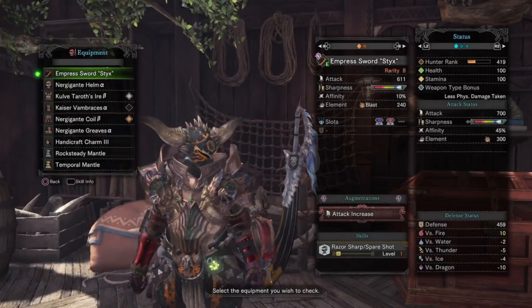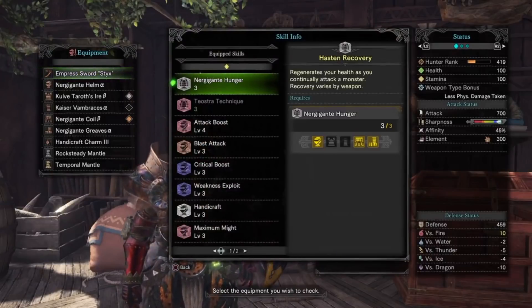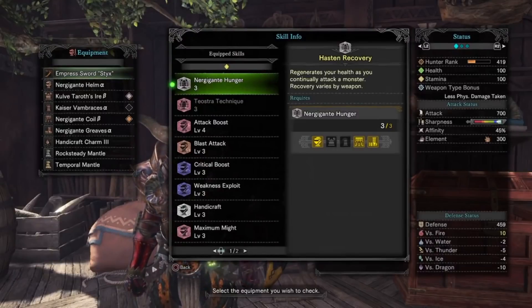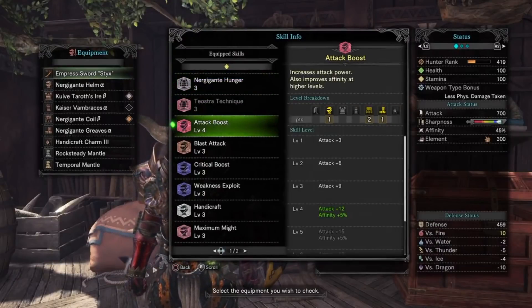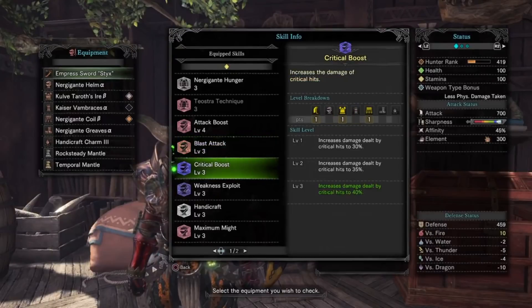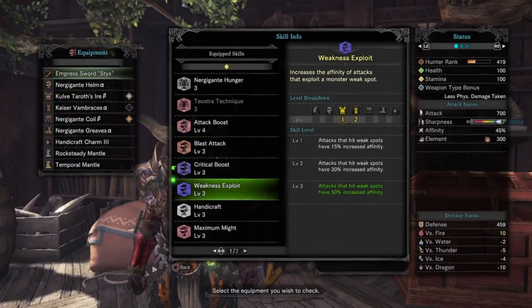Now, after jewel socketing, the skills we'll have are the Nergigante Set Bonus for a little extra lifesteal — again, this is a minimal amount. Attack Boost 4 for the 12 attack and 5% affinity. Blast Attack 3 to bring the weapon's blast damage to 300. Critical Boost 3 — this is huge, since our affinity will effectively be 100% on weak points, which brings us to Weakness Exploit 3 for the 50% affinity to weak points.